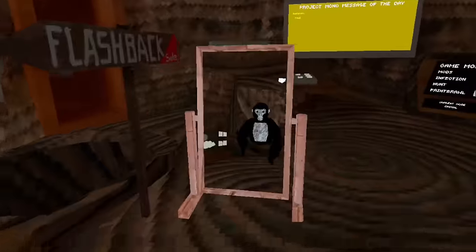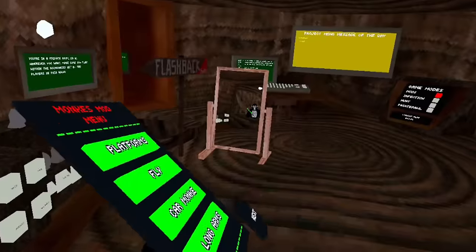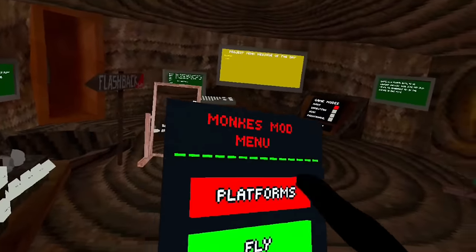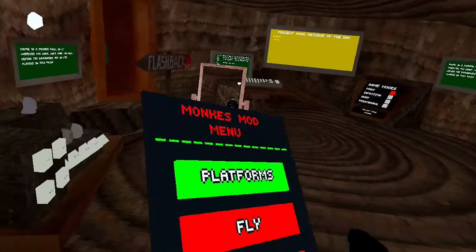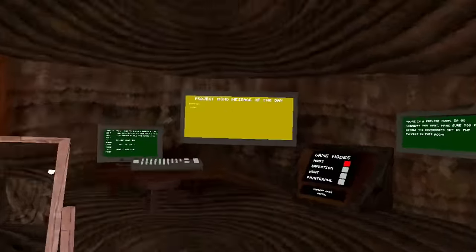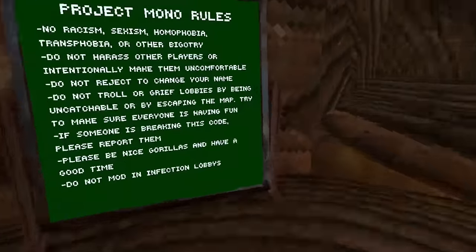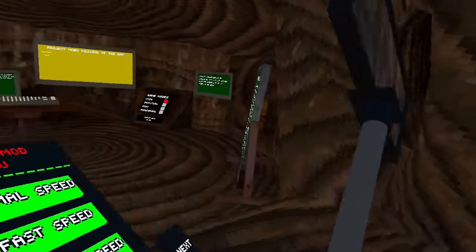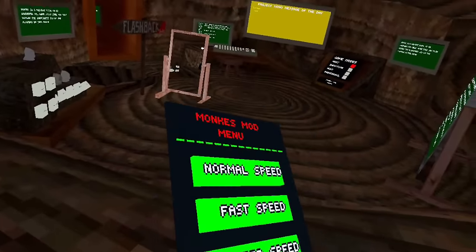Okay guys, the next game is Project Mono, I think it's called — I'll put it up on the screen. This game has a mob menu. It has platforms. This is also on H.io. It has fly — I don't think fly works. Car monkey — I don't know if that works here. Long arms, normal speed, fast speed, faster speed, camera hand, camera, slide control, and attack phase. Robots coming soon.